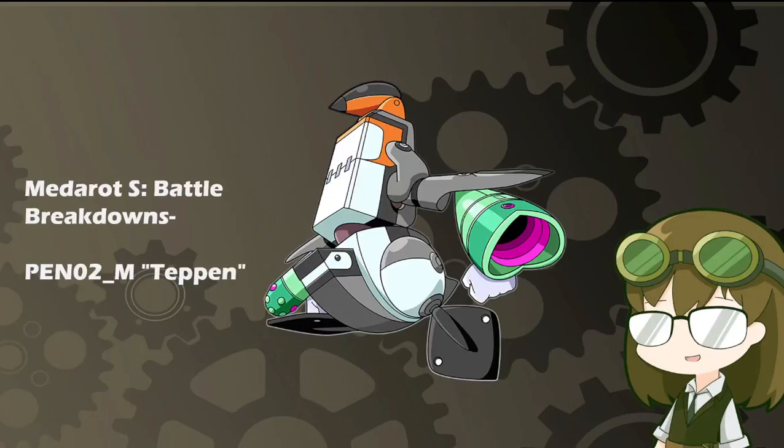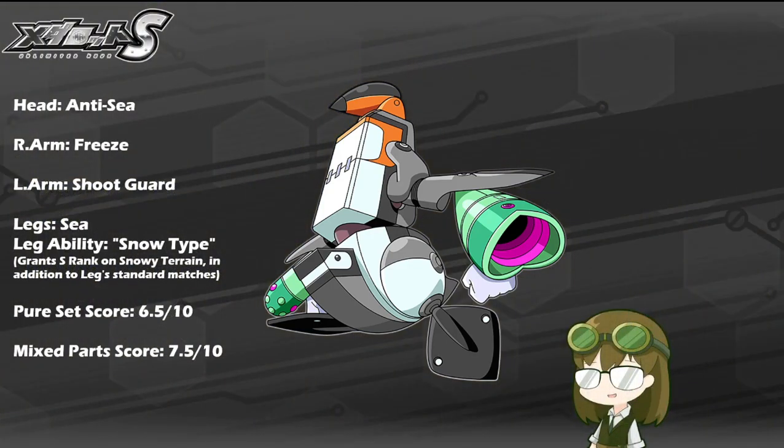A model that's been around since the days of Medarot Duel on the 3DS and made his place in every roster since — solid. It is PEN-02M Teppan, with a kit of Anti-Sea, Breeze, Shoot Guard, and Sea Legs, and the leg ability of Snow Type, which grants S-Rank on Snowy Terrain in addition to the leg's standard matches. As a model available in the permanent banner, Teppan is an absolute must-have for every rookie starting out, and is very easily attained — whether as a full set on a lucky pull or even as mixed parts across multiple pulls.